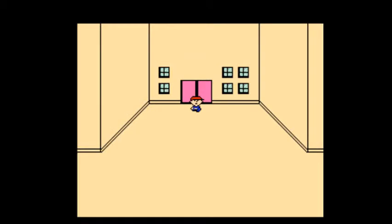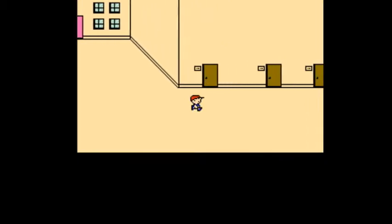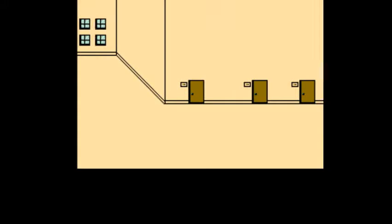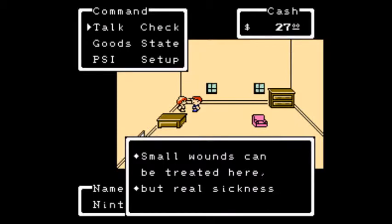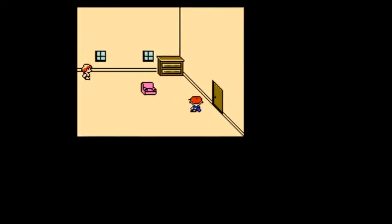Remember, you cannot go in buildings that have square doors and no signs, but this one has no square door and no signs, so it's like a trick. Now one thing you can do is come in here — this room right here — and talk to the nurse. The nurse will, if you talk to her, restore all your HP. That's pretty neat.